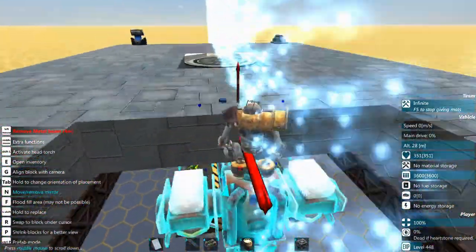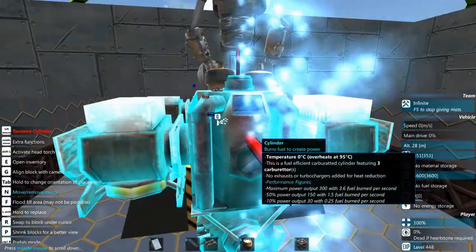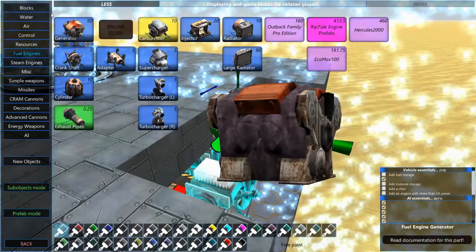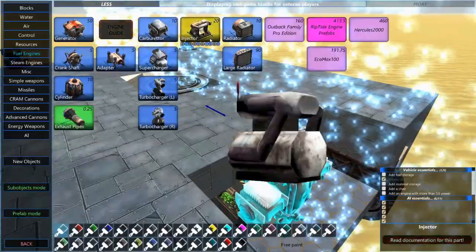Fuel engines are great, but when it comes to tank building they can create a weak spot in your armor because of the hull pipes you need to vent the engine correctly.